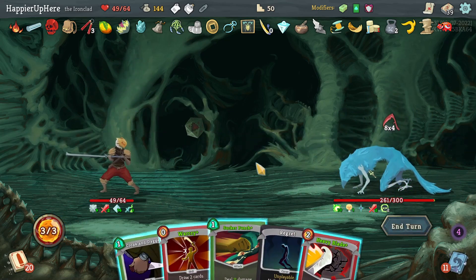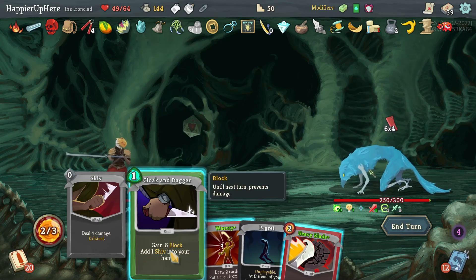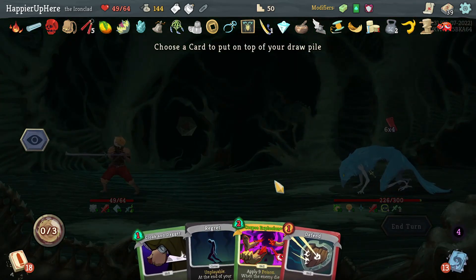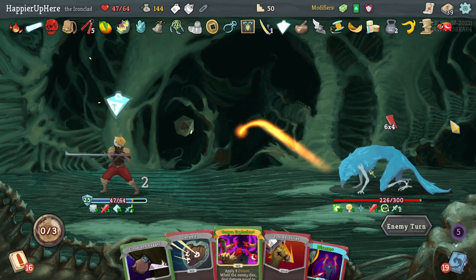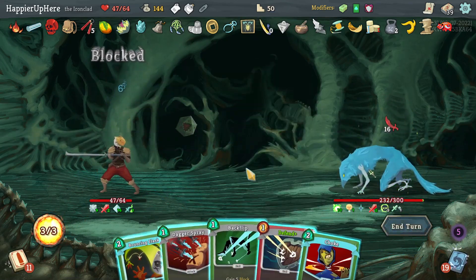Sucker Punch — I said I have 25 block so I don't even have to defend. I can just do Heavy Blade and then War Cry, Corpse Explosion which I would like to play next turn. Never mind — forgot about the Centennial Puzzle being triggered by the Regret.